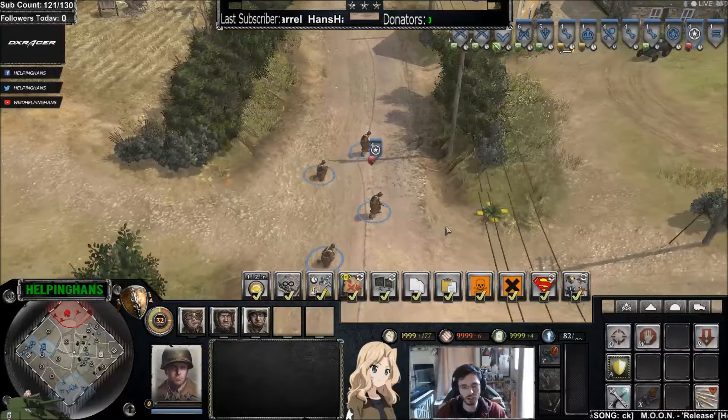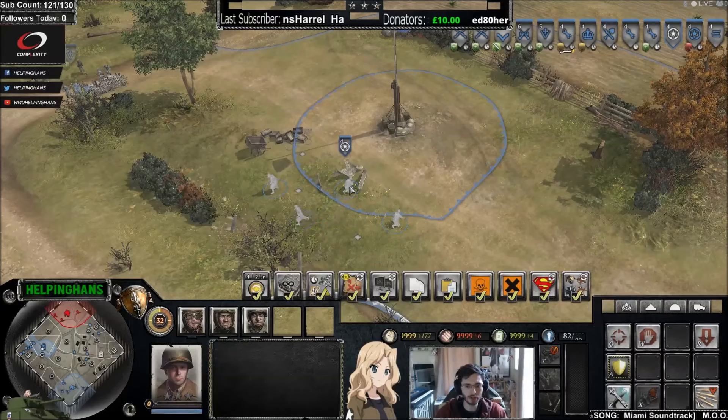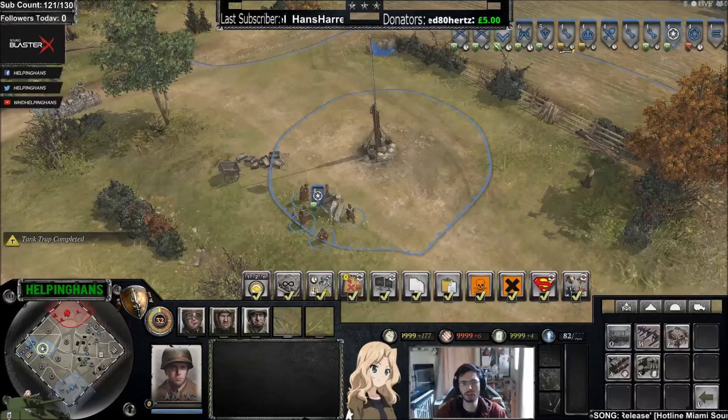Now let's move on to building cover—or what units can build cover. Over here we have some rear echelon troops. With rear echelon troops I advise building tank traps for cover: you press A, W on the hotkeys. I've sped everything up here because we're using cheat mode to quickly demonstrate.